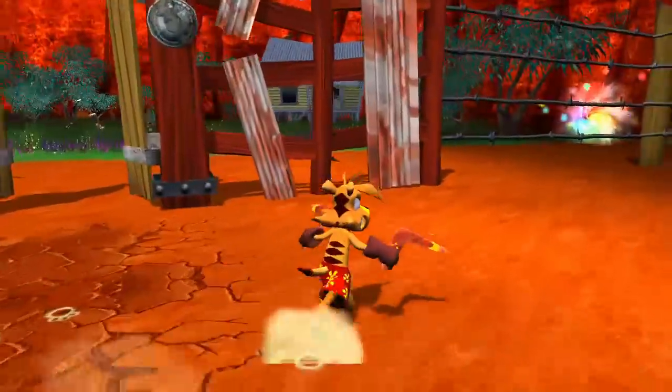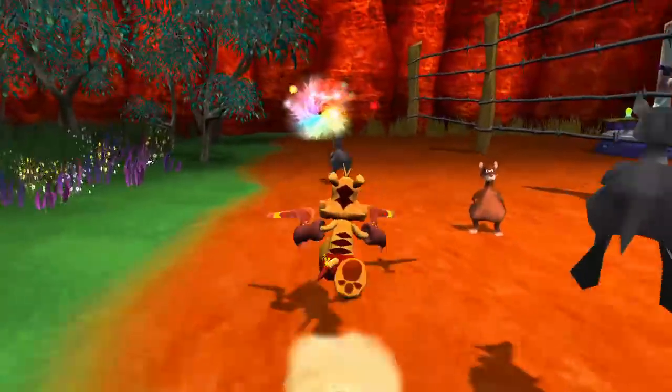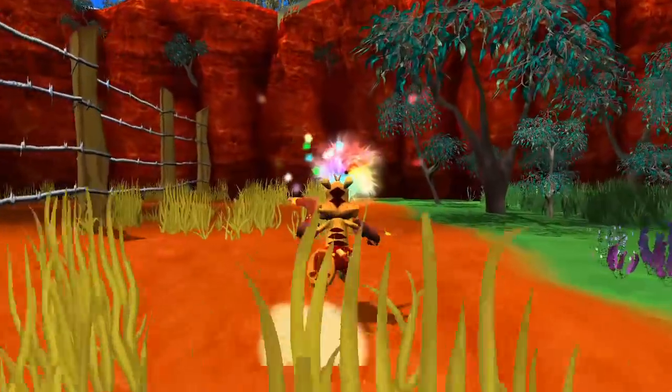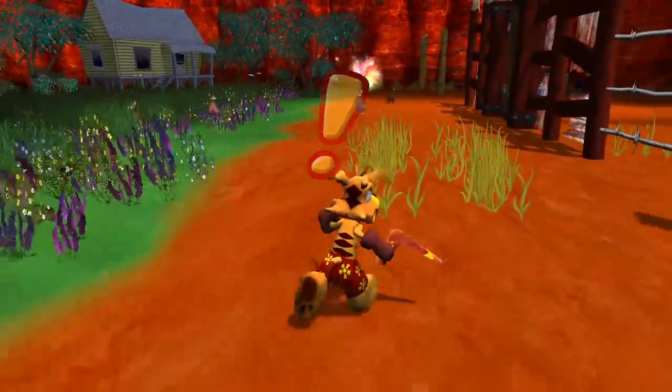Alright, so now that we went ahead and completed Two Up in the last episode, if we 100% that, we have an option of going into Shipwrecks, which is going to be where we get the aquarang, or Walk in the Park. So I think we should do Shipwrecks.